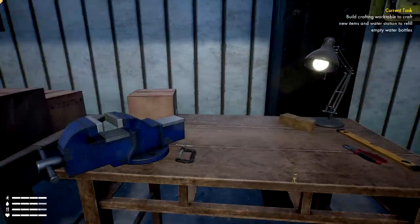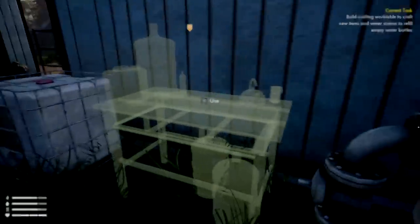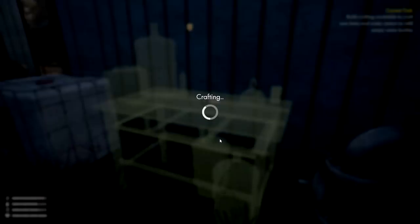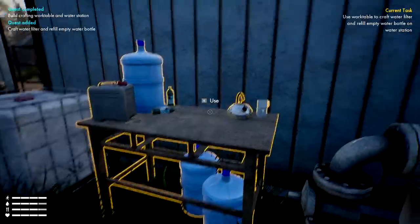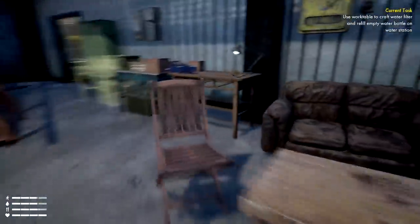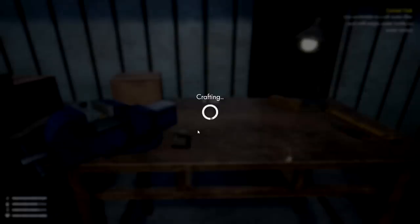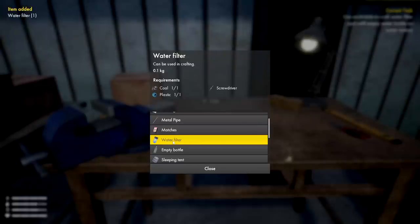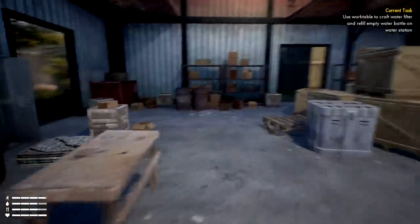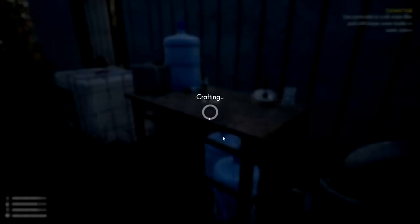What else can we craft? Build a crafting workbench — new items include a water station to refill empty bottles. They want us to go to the icon and build this. All right, cool — now we craft a water filter. We need coal and plastic, so we'll do one for now since we might need the plastic for other things. It's getting darker now — I'm getting a little scared.